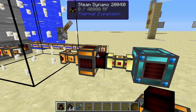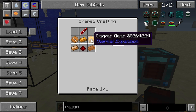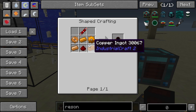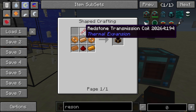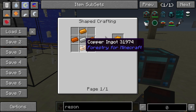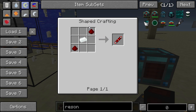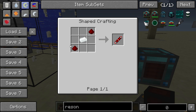Before we get to the actual steam dynamo let's have a look at its crafting recipe. The steam dynamo is made using a piece of redstone in the bottom center slot with copper ingots around it, copper gears on the left and right in the middle, and finally at the top a redstone transmission coil. The copper gears are simply made by placing copper ingots around an iron ingot. The redstone transmission coil is made using a silver ingot in the center with redstone at the ends of it.